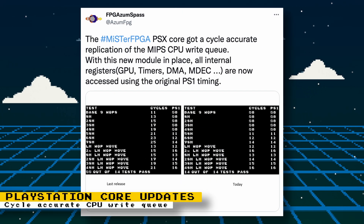Another portion of the PlayStation core is now cycle accurate — this time it's the MIPS CPU write queue. What this means is that all registers like the GPU, timers, DMA, and MDEC are now accessed using the original PS1's timing, giving us a more accurate PlayStation core.